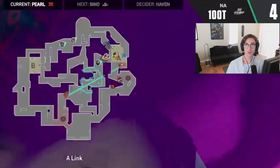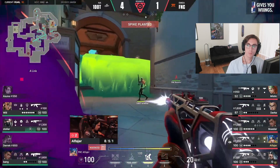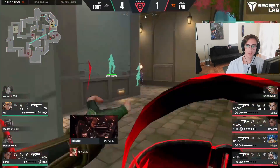At this point they have control of A site. Stellar is lurking in Art, A-Link, trying to come and retake the site, trying to stop the plant and delay for his team, but ends up getting pushed by Alphier. Now of course at this point it is 5v2 — the round is basically already decided and they're just trying to pick up who they can.